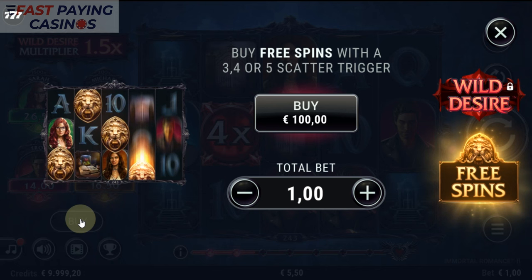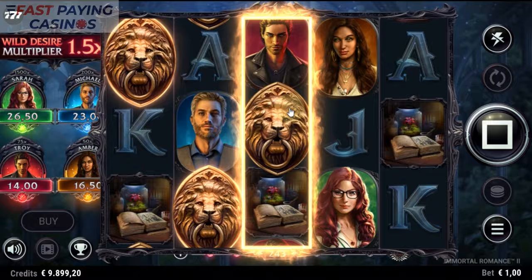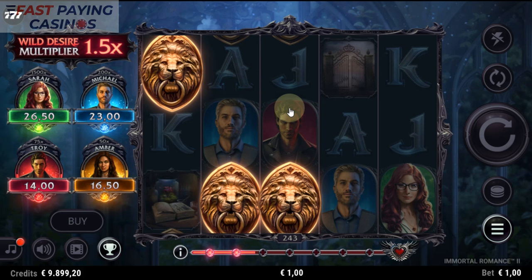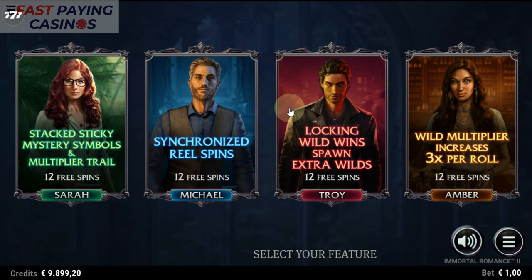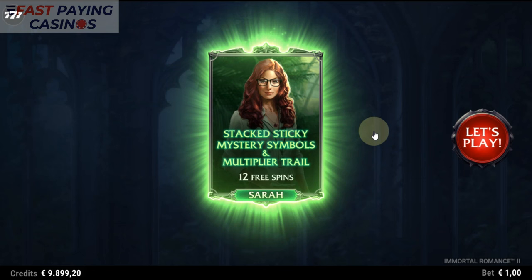So what buys can we do at this present moment — buy 3 spins with a 3, 4, or 5 scatter trigger. I don't think the amount of scatters matters, it's just that you get cash for the more you get. So we can see the features; we pretty much know how Wild Desire works. I'm going to do Sarah first — we'll do them in order. Let's play.